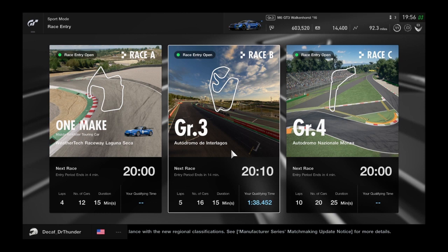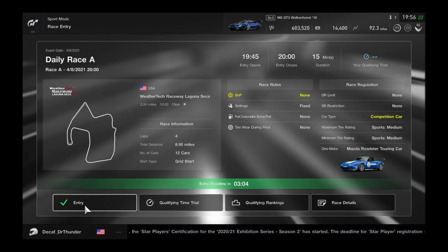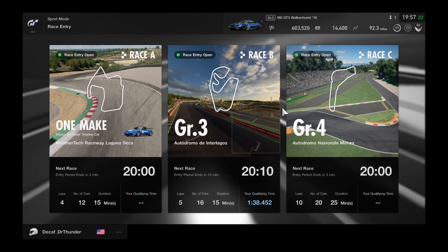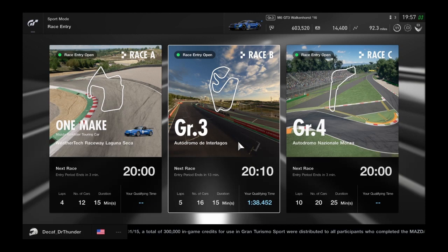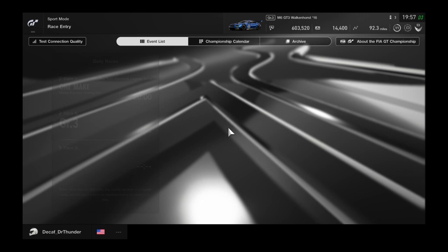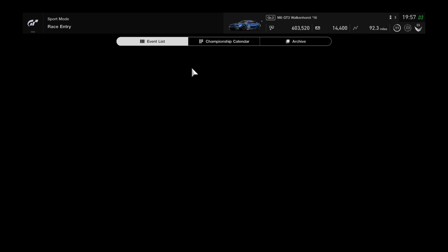In the Daily Races you have three options. The one on the left is usually where you start — it's a one-make race, and they may loan you a car or they're just low-level cars you likely already own. The higher-stakes ones on the right use higher-class cars. Races go off every 20 minutes, and while you're waiting you can do qualifying runs. When the race starts, you're all set to go.